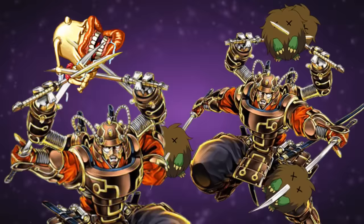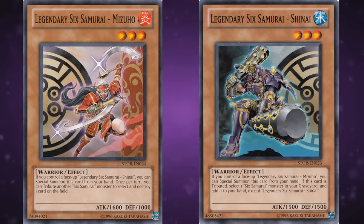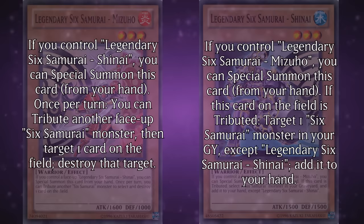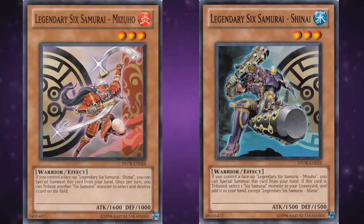Next up we have Mizuho and Shinai, because they're essentially designed to interact with each other. They're both level 3 — one's Fire attribute and the other is Water. Mizuho has 1600 attack and 1000 defense, while Shinai has 1500 attack and defense. You can special summon one from your hand if you control the other. Mizuho lets you tribute another Sixth Samurai monster to pop a card on the field, while Shinai lets you add a different Sixth Samurai monster from your graveyard to your hand when he's tributed. This is the unholy duo that, among the other Legendary Samurai, generated an insane amount of loops for the deck, resulting in terrifying field presence in combination with the Bushido counter spells. I don't think I have to elaborate why Gateway spent as much time on the limited list as it did. Right now you should run at least two of each.